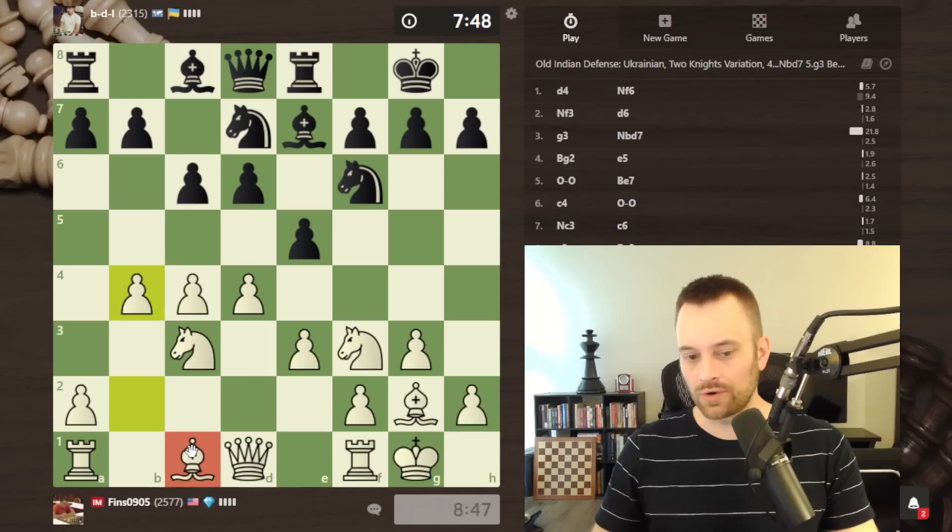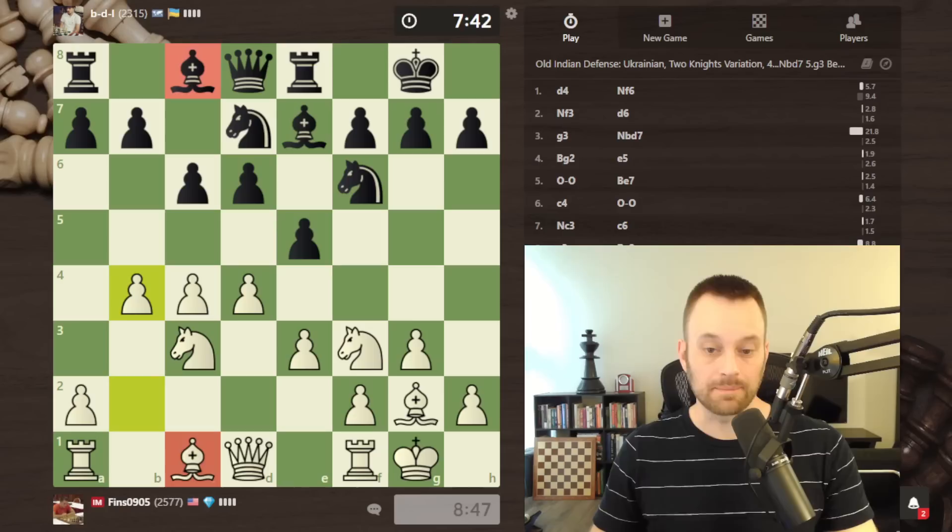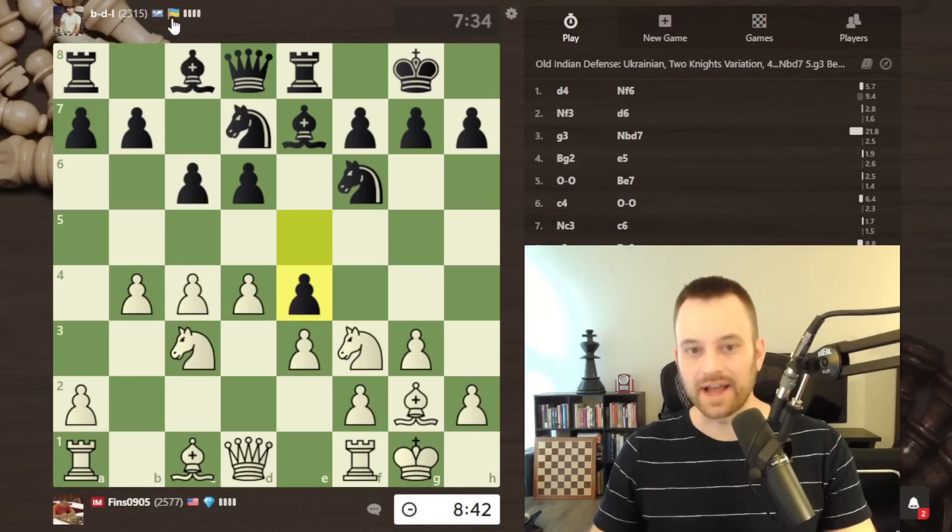In such a situation, don't worry too much about getting your remaining minor piece out. Often the queenside bishops in many closed and semi-closed openings are the last minor pieces to enter the game. Interestingly, my opponent has a Ukrainian flag and they're also playing the Old Indian Ukrainian variation.